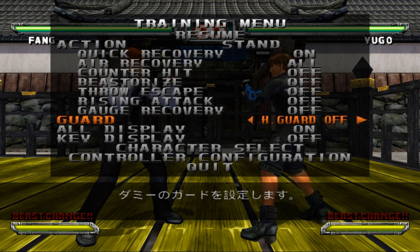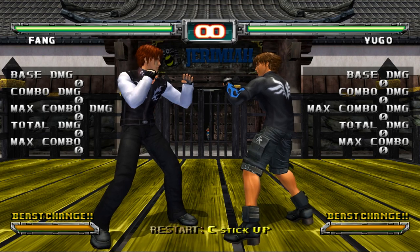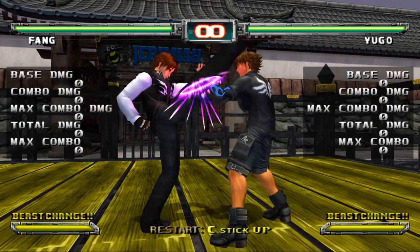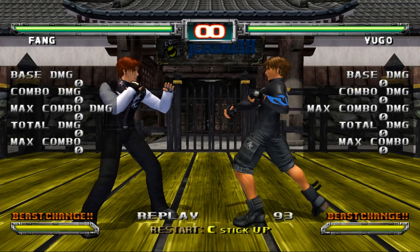However, if you do not heavy guard and someone attacks you with a gold ring attack, your guard will be broken, which is indicated by seeing the purple ring and your character stumbling back.